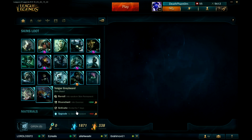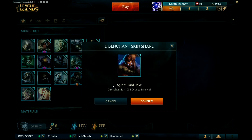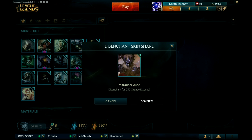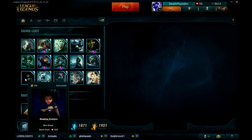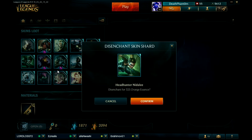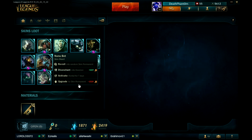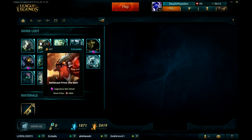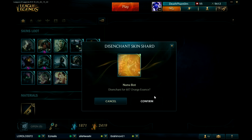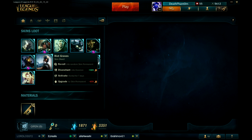I'm gonna destroy Greybeard Veigar because I don't like it. I'm also gonna destroy Spirit Guard Udyr since I already have it — that's a lot of essence. I'll destroy the Championship Ash skin since I don't play ADCs. I'm keeping Riot Graves just because it's Riot Graves. Evelynn — already have it, peace. Headhunter Nidalee I could buy so I'll skip it. Nunu Bot goodbye, I have Zombie Nunu already. Snowmerdinger goodbye also.